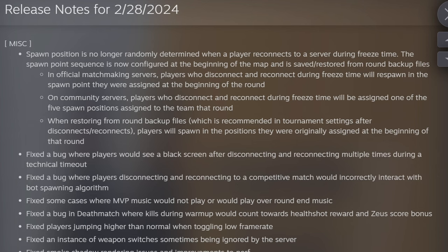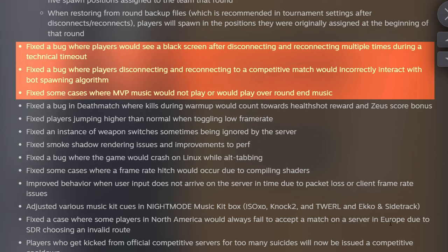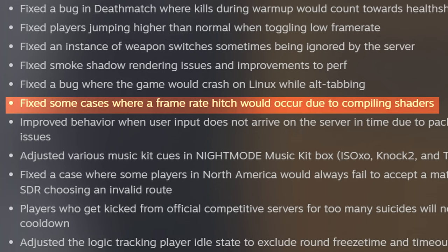This new patch includes fixes to spawn positions, as they're no longer randomly determined. They also fixed other bugs involving disconnecting and reconnecting to games, as well as the MVP music. Multiple other fixes include jumping higher than normal when toggling low framerate, weapon switches sometimes being ignored, smoke shadow rendering issues, improvements to performance, and fixed some framerate hitches.